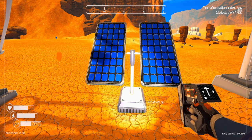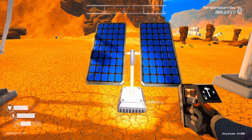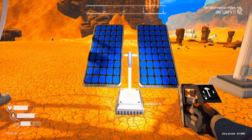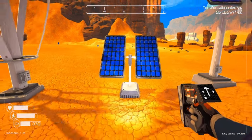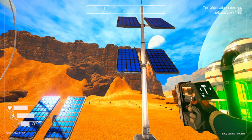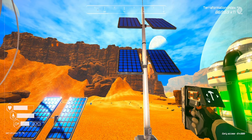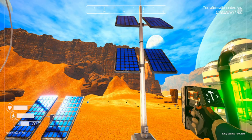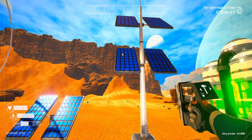The second power machine is the solar panel tier 1. It's unlocked when the terra formation index reaches 1 KTI. It produces 6.5 kilowatts per second, and it costs one iron, one cobalt, and one silicon.